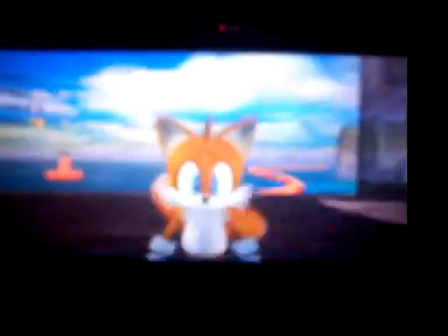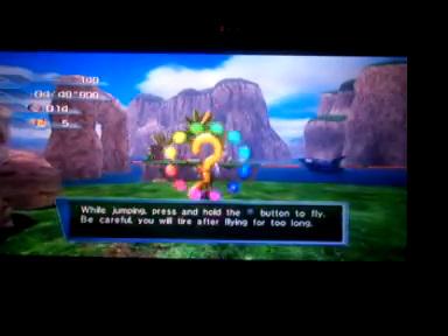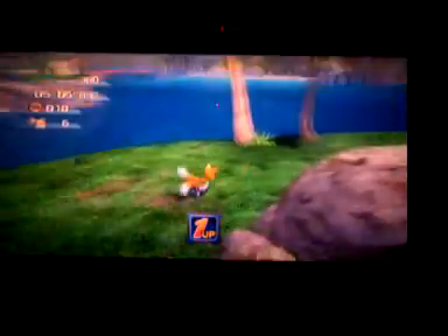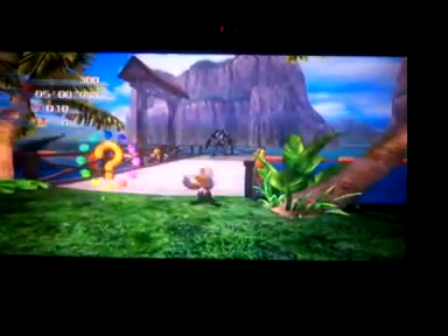This is sort of a hard part — you have to keep up with the whale. Tails' controls are a little suckish because he doesn't have any homing attacks. His attacks are: bomb, ring something, dummy ring something, dummy ring something, and dummy ring snipe. Get the extra life behind that rock — just to tell you there's an extra life back here. You need to keep up with that whale. Oh, I didn't make it.